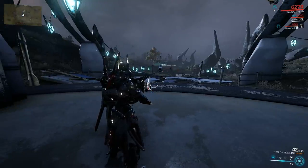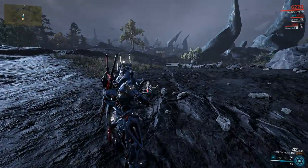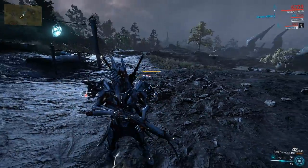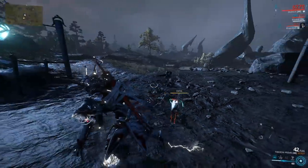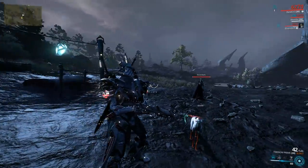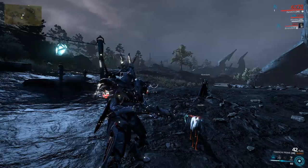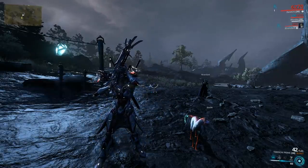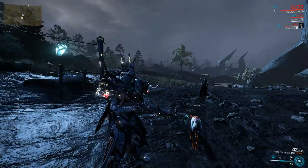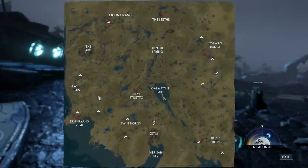When you're down on Cetus what you want to do is head on over to the plains behind the big old lake. There's one additional way using Allure, but from what I observed from some players, if you use Allure to get the vampire Kavats they might bug out, so I would recommend you look for them in the wild like we're about to do.